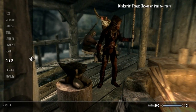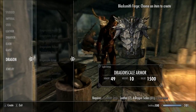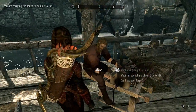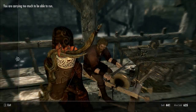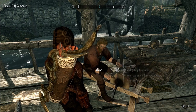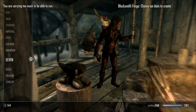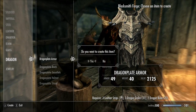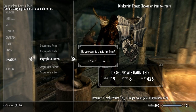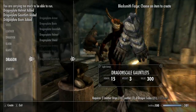Now let's look at dragon gear. I'm gonna get some leather strips. I'll buy 19 of those. Now up to creating the dragon armor - dragon boots and more. I think I can afford this too.